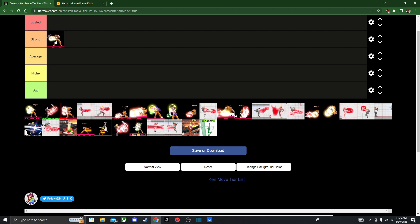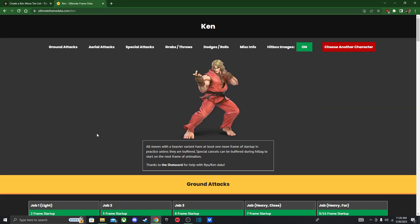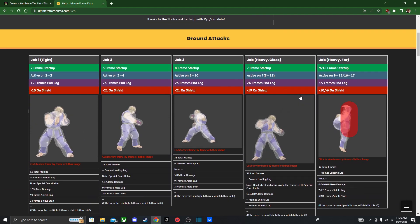Starting with Jab — same thing as Ryu, you can auto-cancel it into a special move. Nothing more to say about that. Next we got Proximity Jab, I think... Heavy Jab, up close.